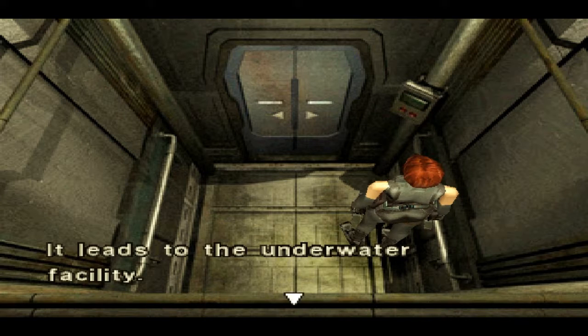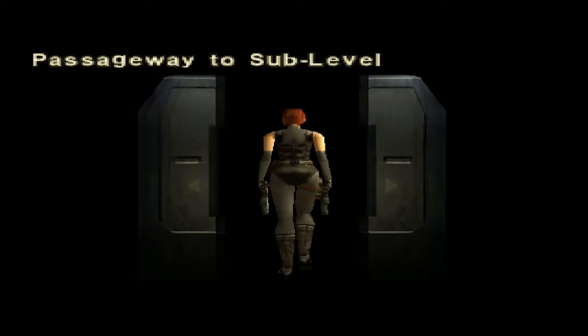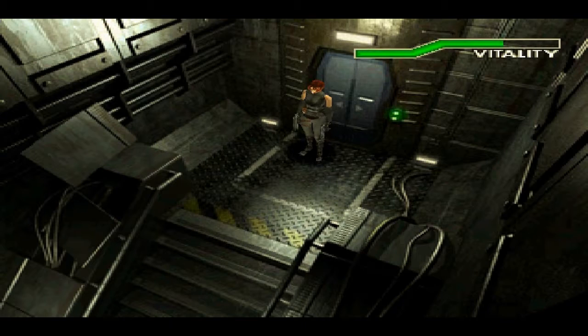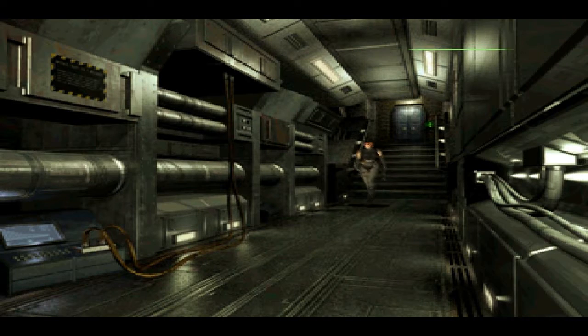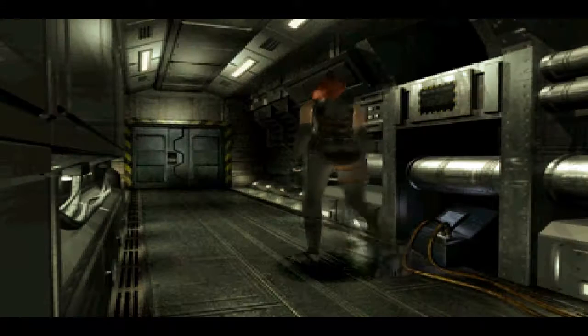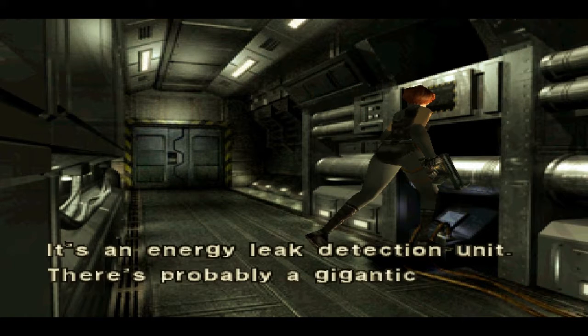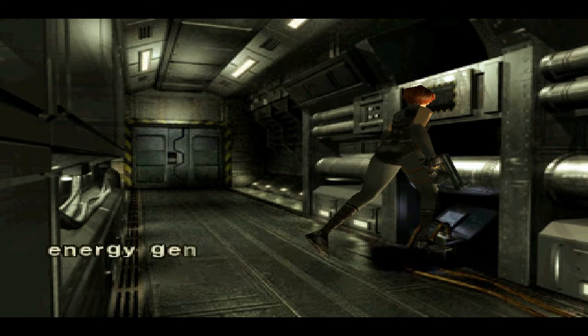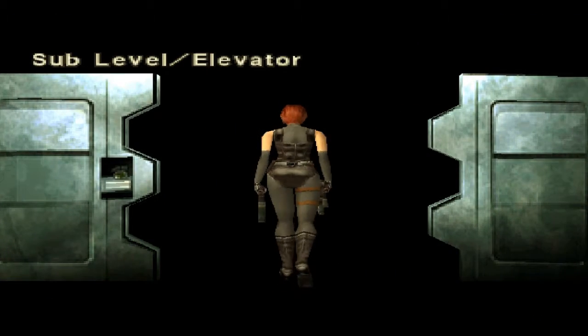This leads to the underwater facility before you operate the elevator — yes, I will. Passageway to the sub-level. It's an energy-like detection unit. There is probably a gigantic energy generator somewhere nearby. Sub-level elevator.